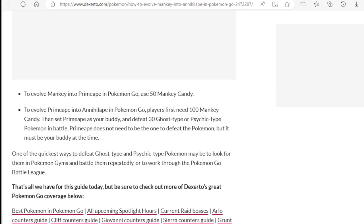To evolve Mankey into Primeape in Pokemon Go, use 50 Mankey candies. That's step one — simple and easy. They're going to be everywhere, so easy to do.